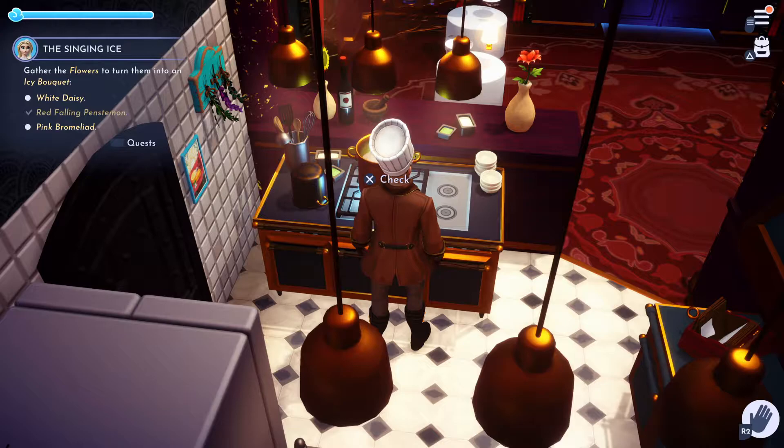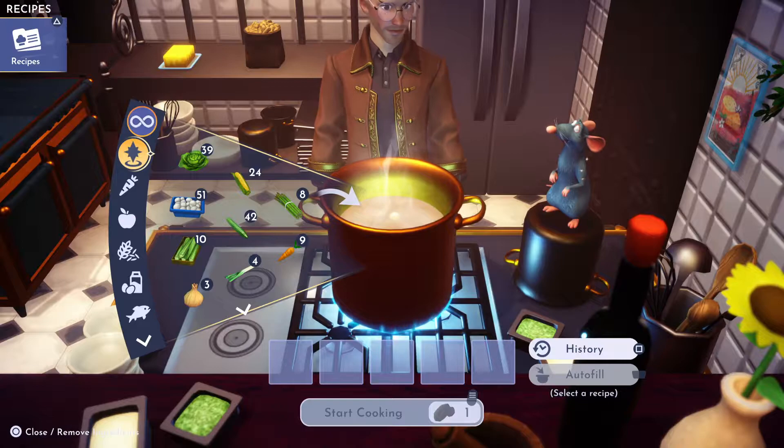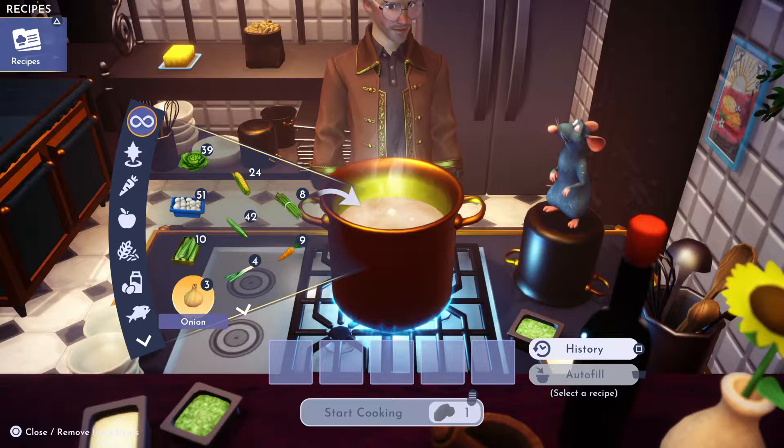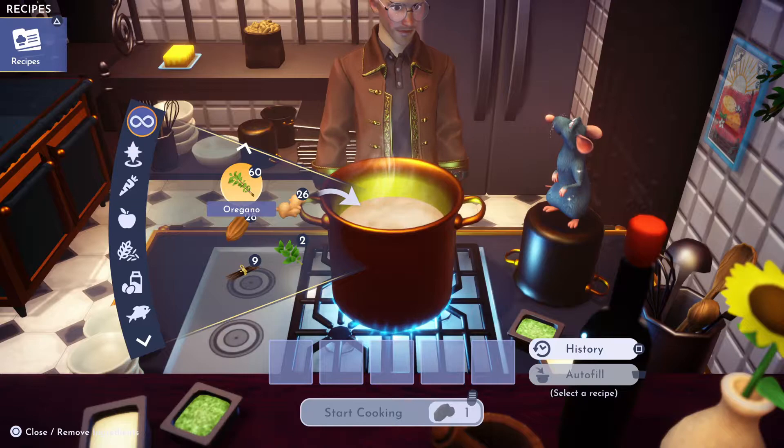Hello everyone, welcome to Gray Mane's Dreamlight cooking show! Today we are going to cook Arendellian Pickled Herring — yes, we're gonna try it again. I have all the ingredients. So what do you need for Arendellian Pickled Herring? Well, you need a herring — we know that much — and you're gonna need a lemon. Lemon you can get from the trees in the Forest of Valor